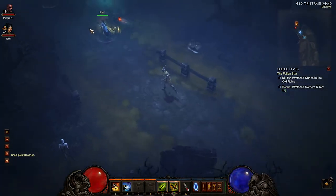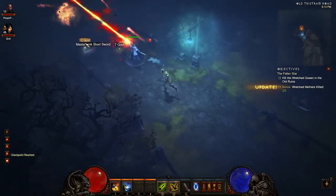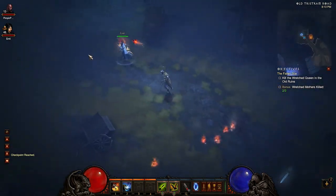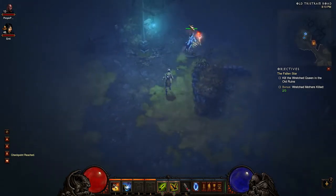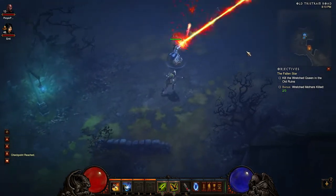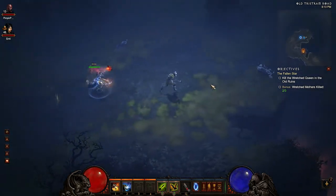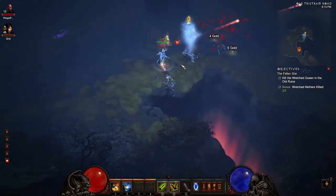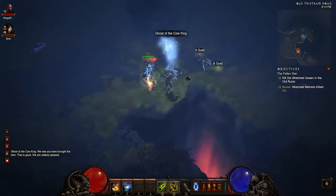It's not that difficult to obtain gold, especially once you gain access to higher difficulties. In normal you will find gold drops of roughly 150 maximum. That's not bad. Here's the magical cow — Ghost of the Cow King.